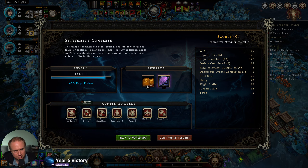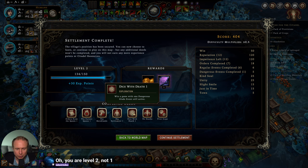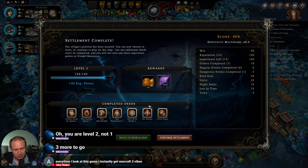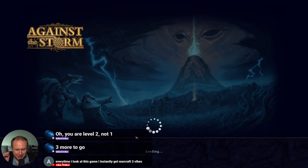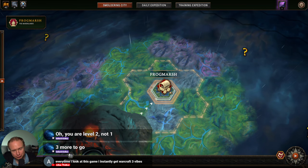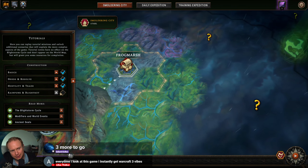It's a win — we did the thing! The deeds we completed: orders from the queen, complete 10 orders, don't let the queen's impatience grow above six in a single game, win a game on the marshlands, win a game with at least 40 villagers, win a game with one dangerous glade event still active, win a game with zero villagers dying, and finish your first game after the tutorial. We are now level two — back to the world map. It does have Warcraft 3 vibes in a big way and I like it.